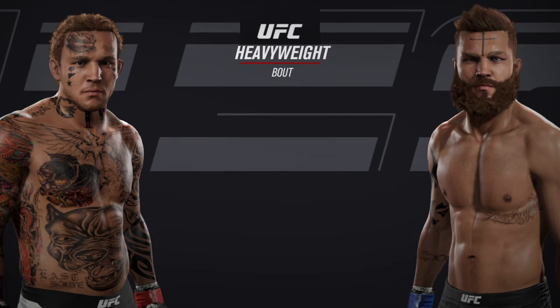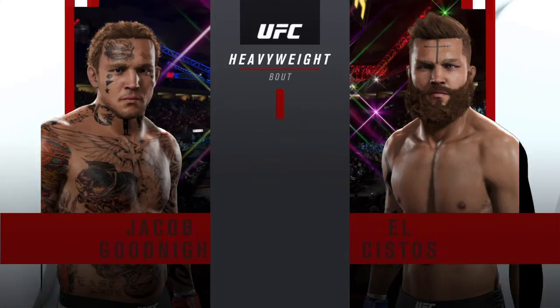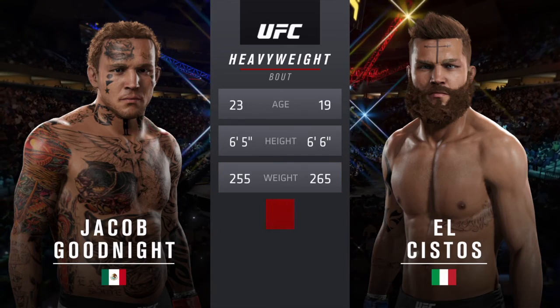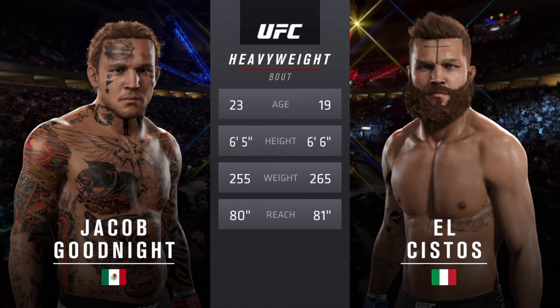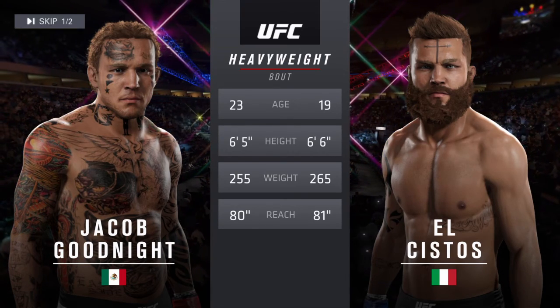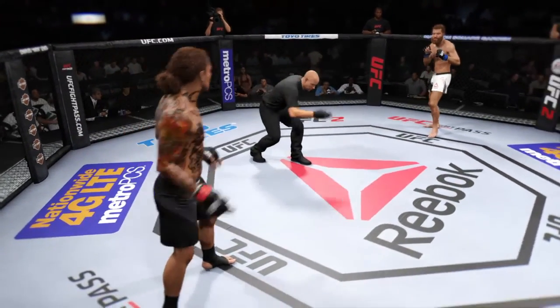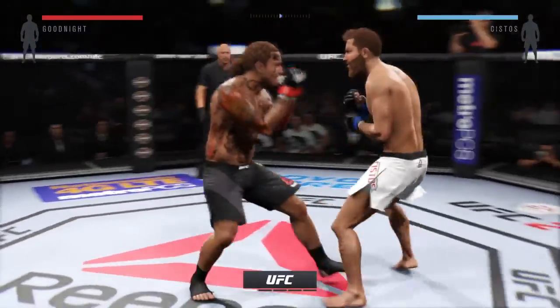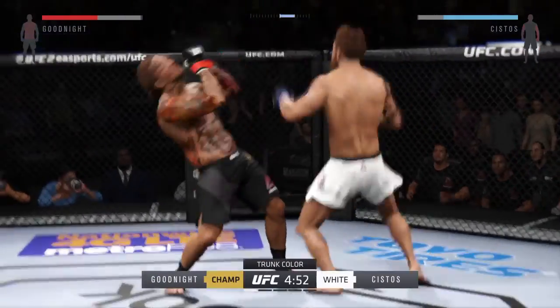Coming up next, it's a heavyweight collision between Ghost Dog and El Presidente. Our tale of the take for this heavyweight fight. El Presidente is 19, Ghost Dog is 23. El Presidente weighed in at 265 pounds and will have a one-inch reach advantage. Ghost Dog, El Presidente — here we go! Fight scheduled for five five-minute rounds. White trunks for El Presidente, black trunks for Ghost Dog.